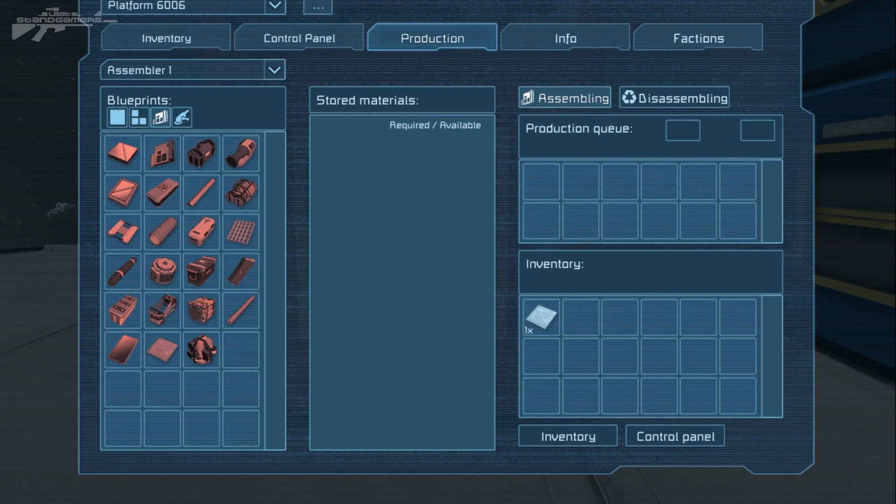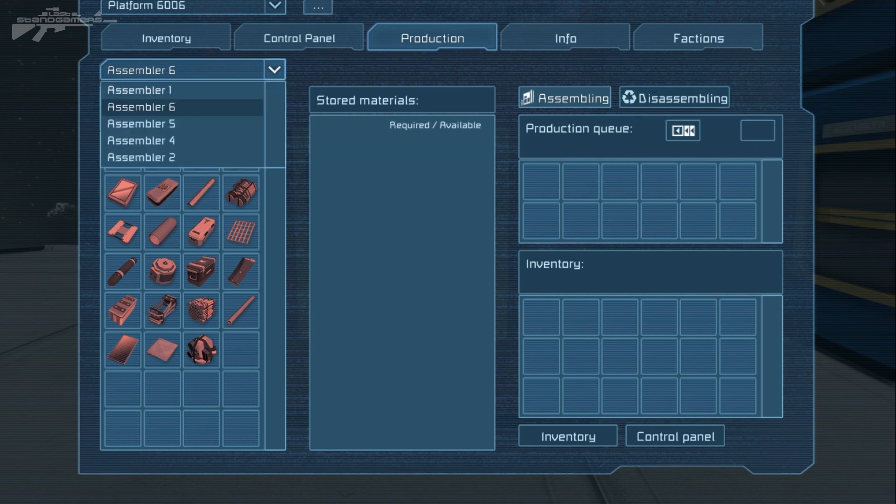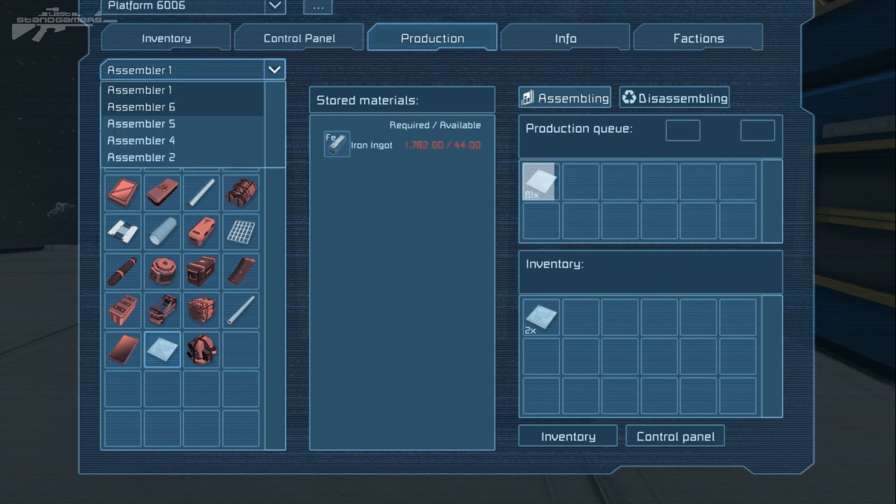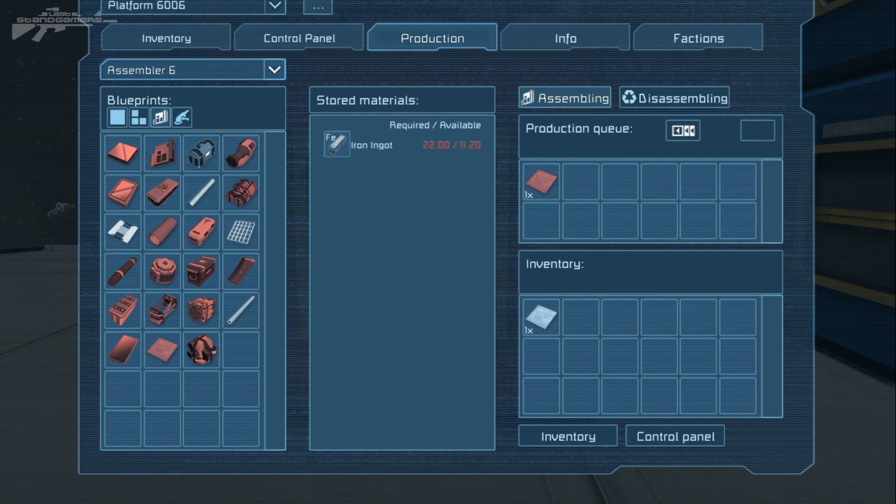Moving into production, you can also tell whether an assembler is in secondary or main cooperative mode by the indicator box. Going to number six, you can see it's set to accept a payload from another assembler. Let's produce something in the main assembler — a few steel plates — and as we go through the other assemblers, you can see it's splitting the payload between them. It's a very nice effect and it's going to help with production a lot.